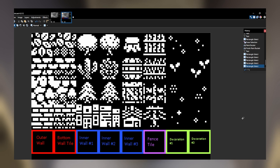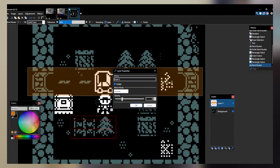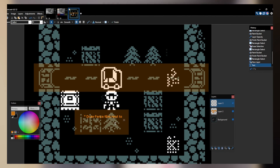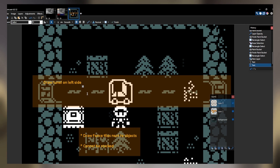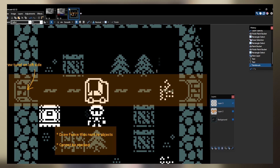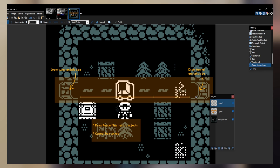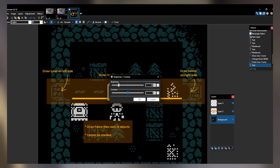Once I made these tilesets, I adjusted the maze algorithm to produce better-looking levels. For example, fences can only be placed horizontally and there needs to be at least two of them. Another rule I added was to draw road lines wherever the car spawns, so the player can easily find the car no matter how big the level gets. With these new rules, the level looks more organic and handcrafted rather than randomly placed with noise.